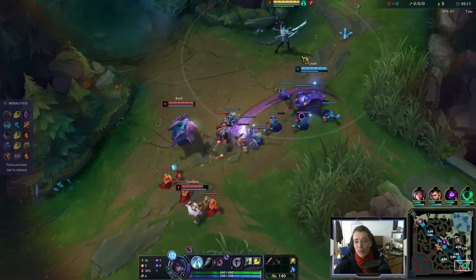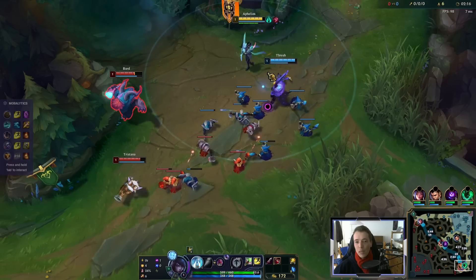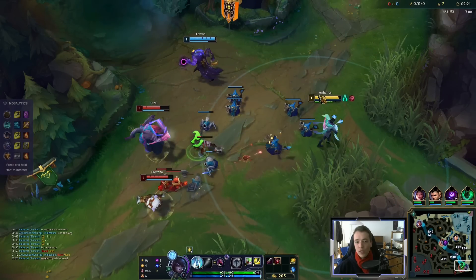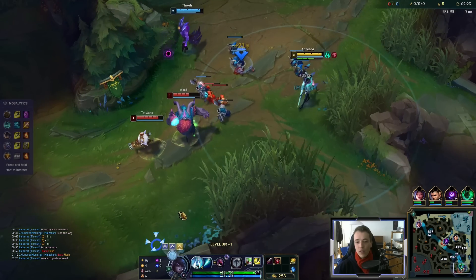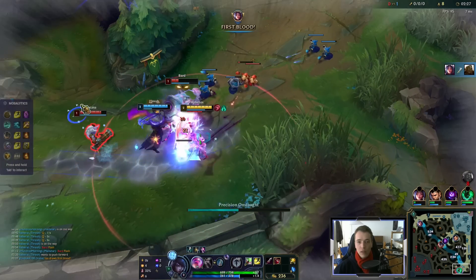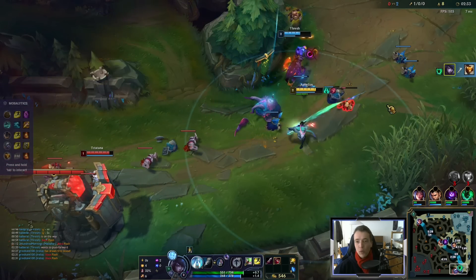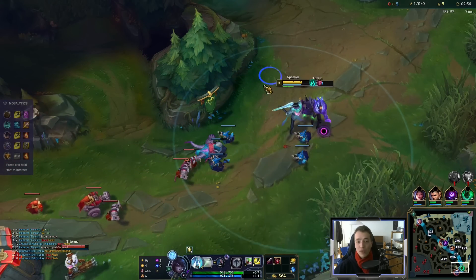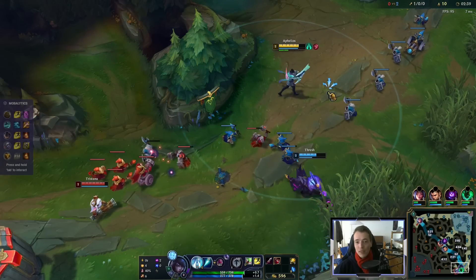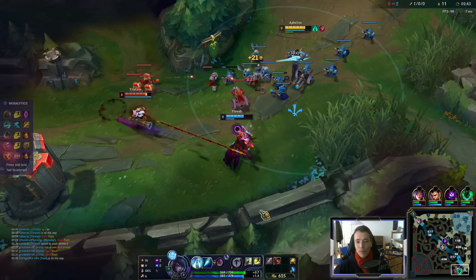We got Kraken Slayer, Bloodthirster, so we stay as safe as possible. If he gives us free damage, we take it. Aphelios is quite weak level 1 because you have no spells, but as soon as we hit level 2, you have access to multiple Q spells — up to 4 Q spells in a row if you want to, if you manage your ammunition.